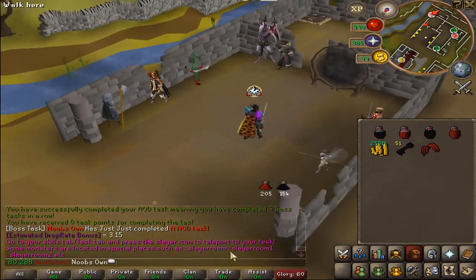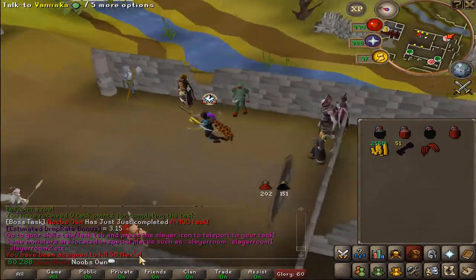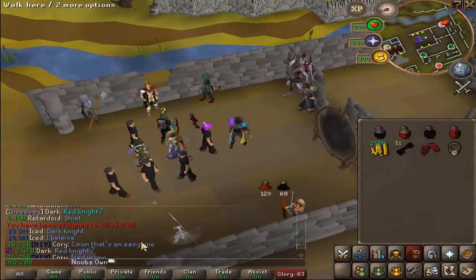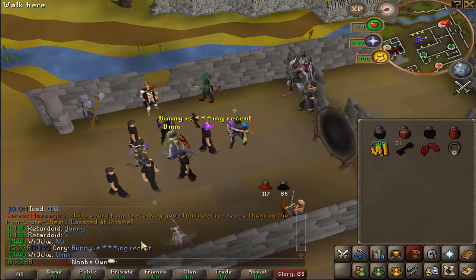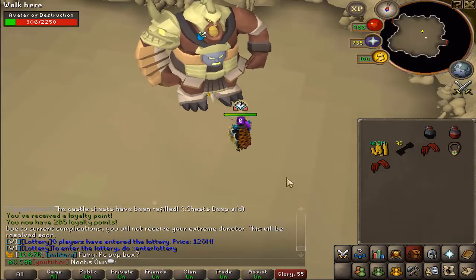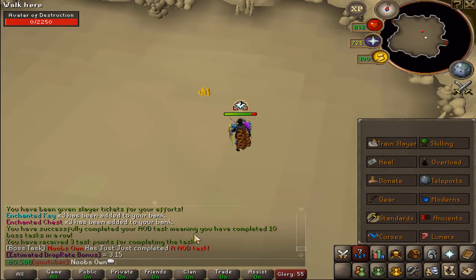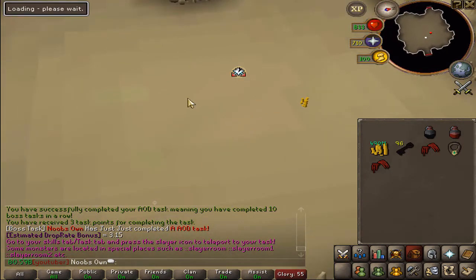We got 50 of the next boss but cancelled it and got 45 more Avatars of Destruction instead. Finished the Avatar of Destruction task — three enchanted keys, three chests, and three more task points. Let's get our final task and hopefully something really cool.